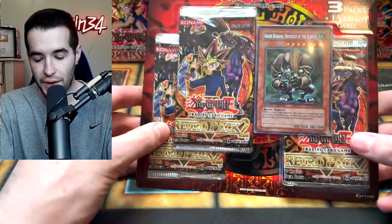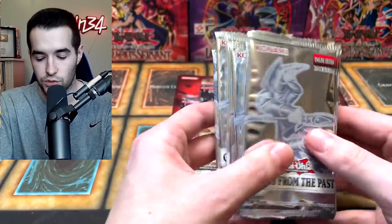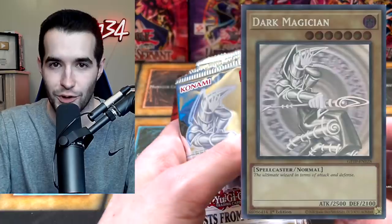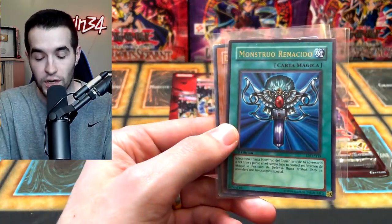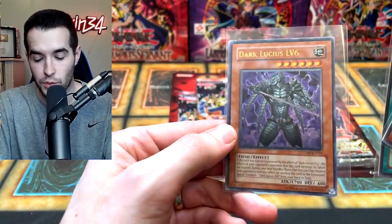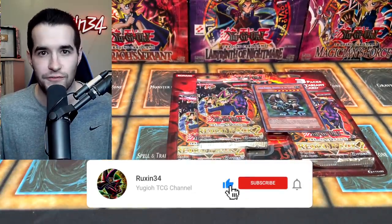Today we're opening a Retro Pack 2 blister. We're back with another epic video — it has three packs and the Green Baboon, as well as some Ghosts from the Past packs. We're hoping to get a Dark Magician. First, we have a giveaway: I'll be giving away a Parasite Paracide, a Monster Reborn, and an Ultimate Rare Dark Lucius Level 6. All you have to do is like this video and be subscribed.